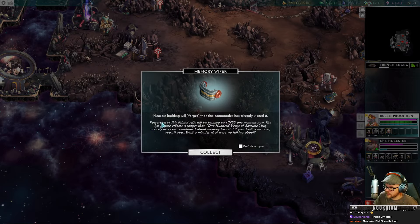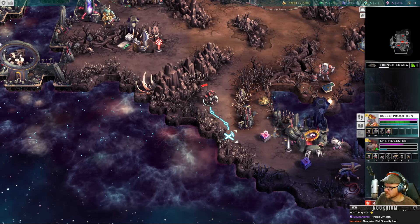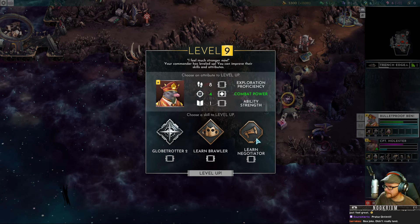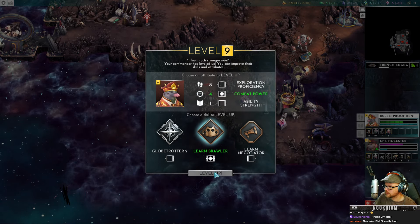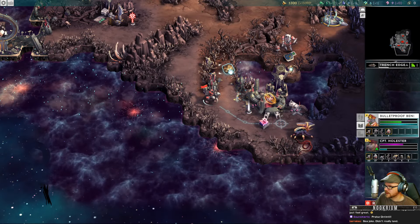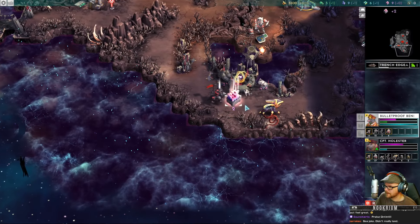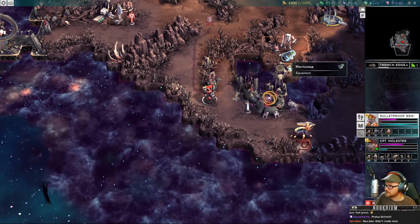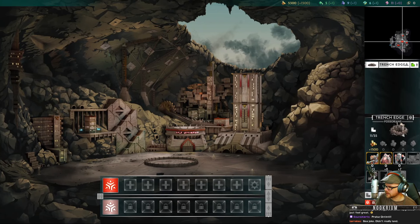You go get whatever this thing is. 'Nearest building will forget that this commander has already visited it.' Oh, that's what that does. Since we're going to make Benny fight now, we'll give him some more abilities — brawler: melee attacks do more damage. This nano compound is going to be kind of tough to take. We're going to fight the moderate fight first — we've got about two more days before we need to do that. No sense going and getting dead.